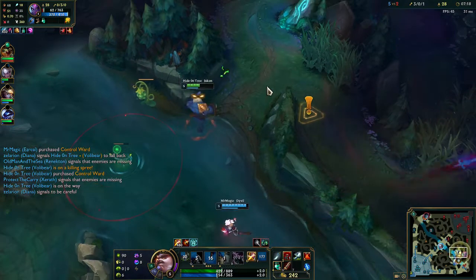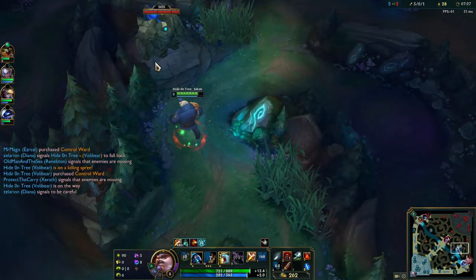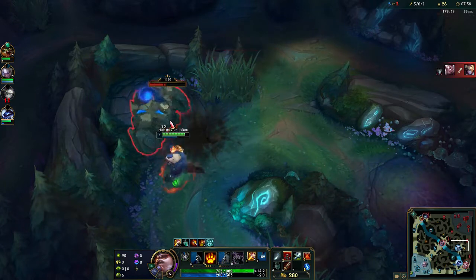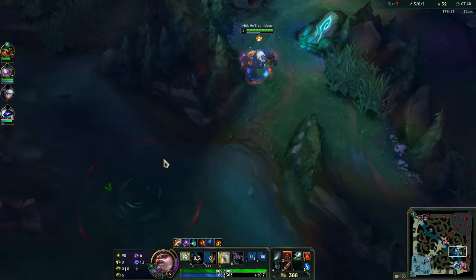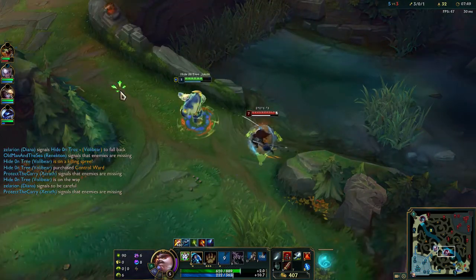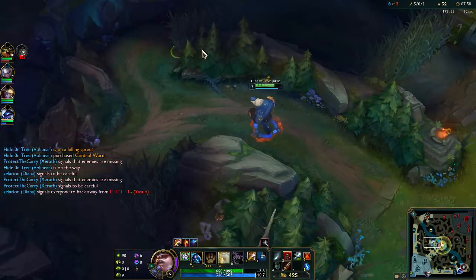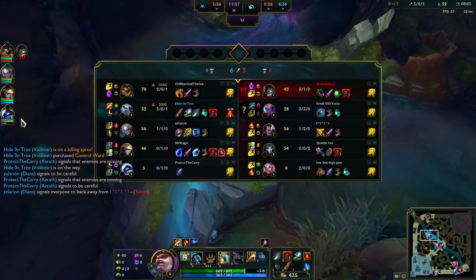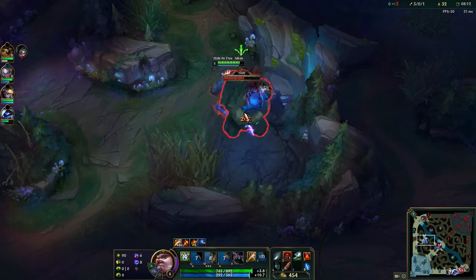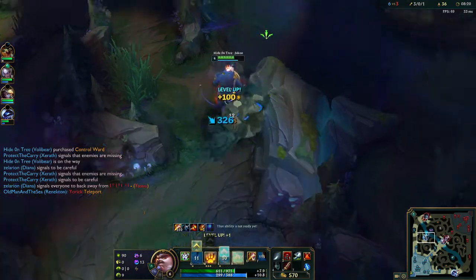I grabbed the blast cone. It wasn't enough — the shield actually saved her. Let's back off and go for red then. I'm gonna do my blue first since we've got one minute on her red, and I'll save my Smite. Once we get the Sanguine Blade we're actually good — this will be funny.